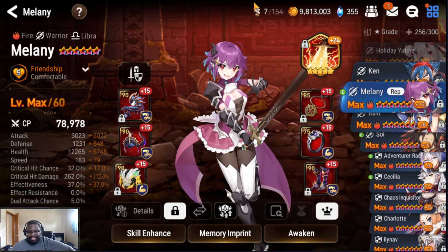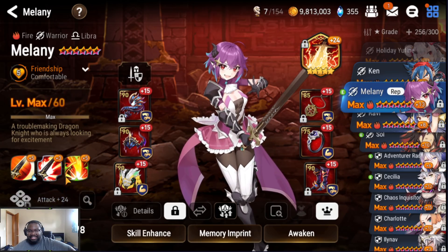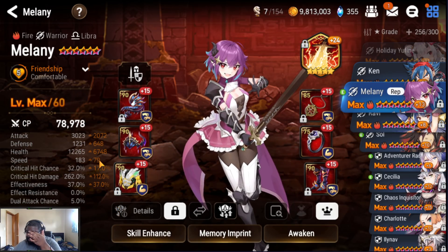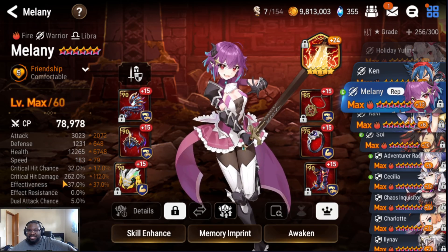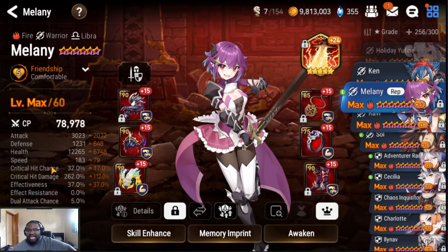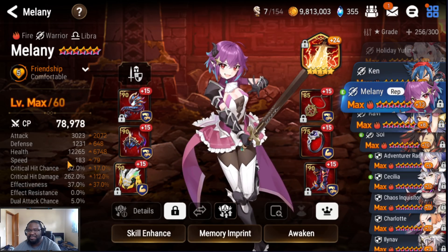These are my Melanie's stats — she has no crit chance, all crit damage, because her S3 is a guaranteed crit if she hits. So you don't need any crit chance if you decide to build her, just go all crit damage. We got 3k attack, and we're trying to go a little bit bulky and fast on that counter set. The only reason I want that counter set is because her S1 can stun. She's not really a high damage dealer or burst — she's more like a bruiser.